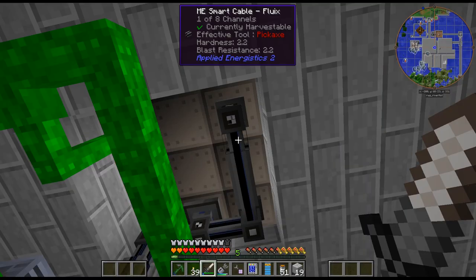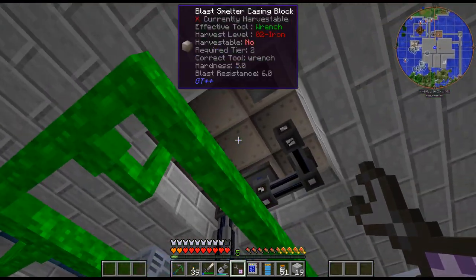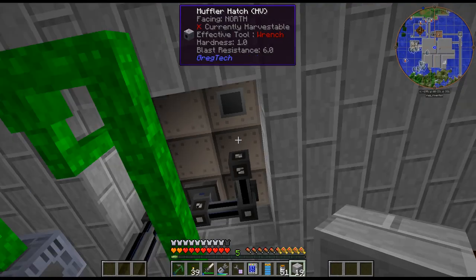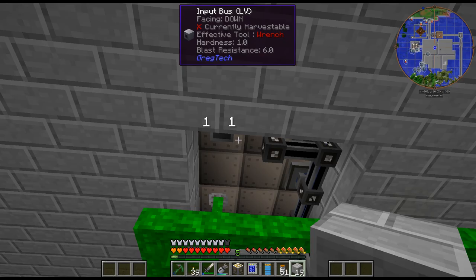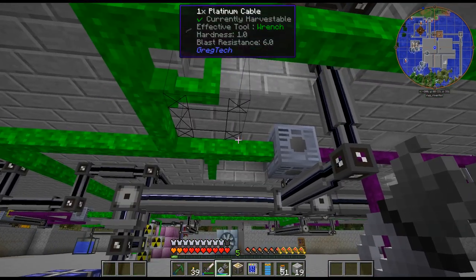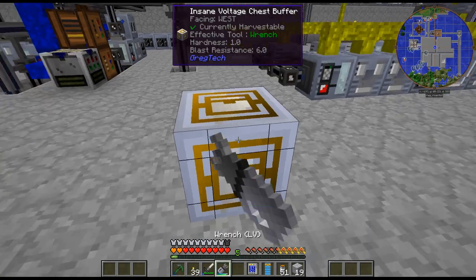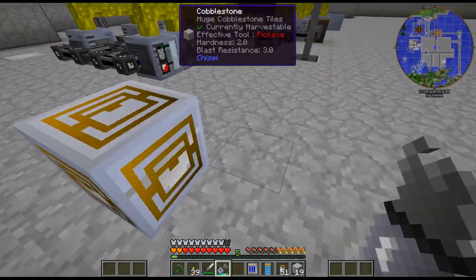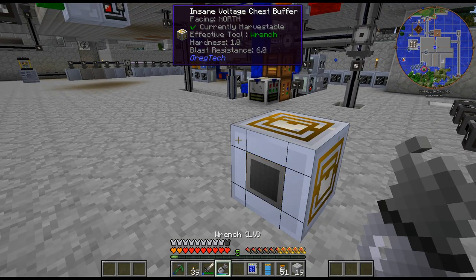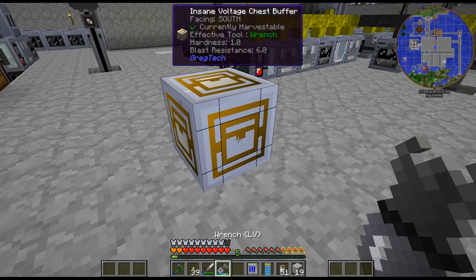So we need to break this. I wish these things didn't fly all over the place. So I think we can just do this — we can put this down. Let me put this down so we can kind of see. So basically it's this chest buffer and then it has an output. The side you click on is the front. That's a bit different than normal — that's opposite usually.